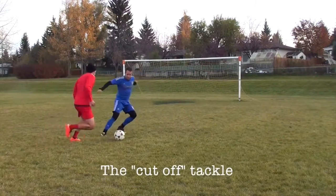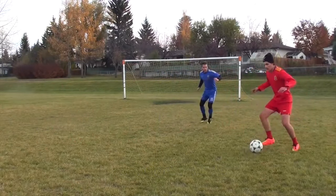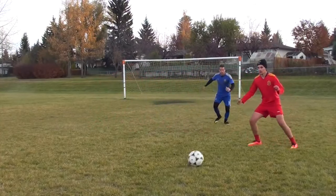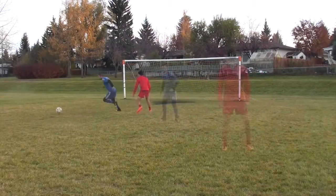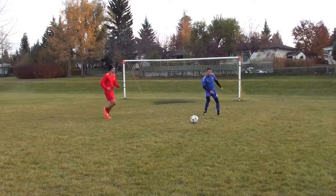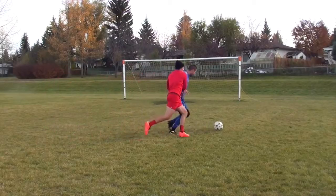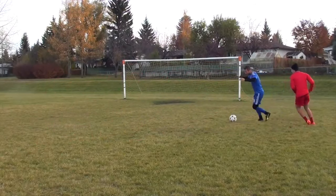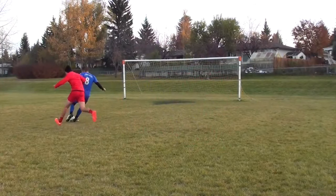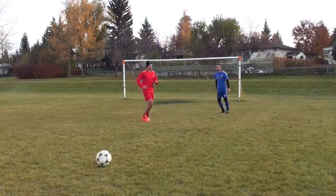In my opinion the cutoff tackle is the best type of tackle, however you don't always have the space and time to perform it. Instead of lunging in and trying to get the ball right away, just quickly turn and cut off the attacker with your body. This eliminates the chance of lunging in and getting beat. Anticipate that he is going to push the ball past you, stay low to the ground, quickly turn and get your body between the player and the ball. If you can get in the habit of staying on your feet and moving quickly in 1v1 situations rather than committing yourself by diving in, you will be more successful.